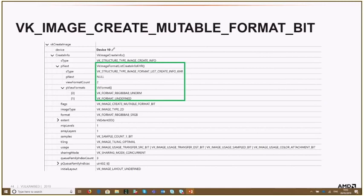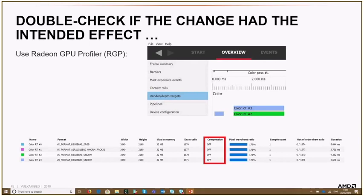The game developers did this. For the G-buffer, they had two formats — UNORM and an SRGB format — and both are integer formats. So this is fine for DCC and DCC can be enabled. But let's check in RGP afterwards if it actually got enabled. When I did this, it was still off.